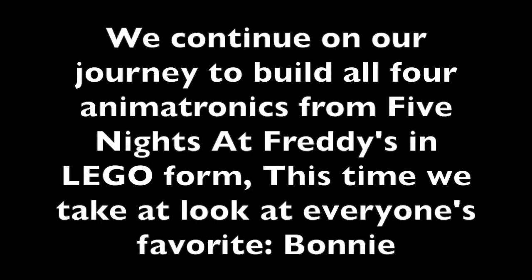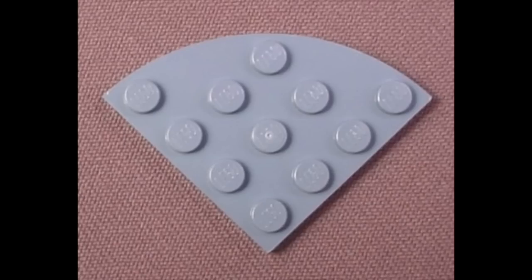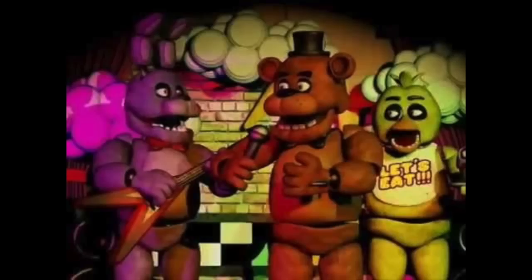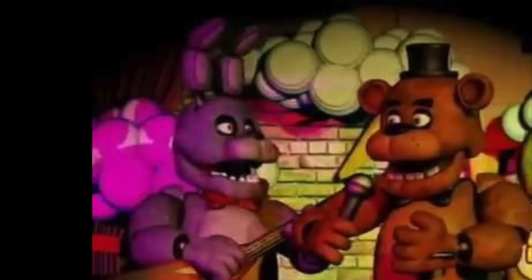We continue our journey to build all four animatronics from Five Nights at Freddy's in Lego form. This time we take a look at everyone's favorite: Bonnie. Before building, I'd like to note that if you have any of these pieces — besides the nose or teeth — in lavender or a light shade of blue, I highly recommend you use it. The Bonnie in the video is like grey. Also, compared to the others, Bonnie has a very similar build to Freddy due to their similar appearance in the game. So anyway, let's begin.